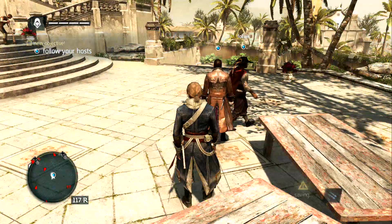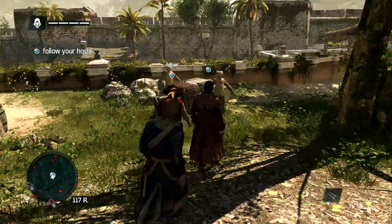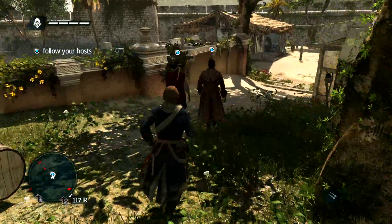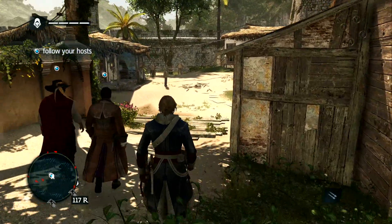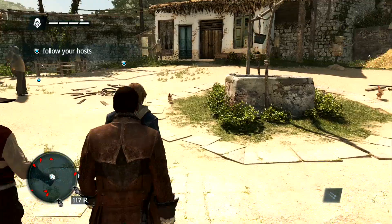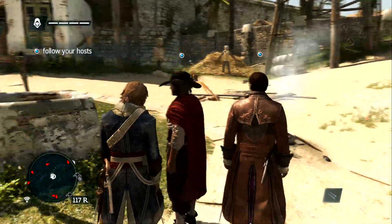Hey guys and welcome to another edition of my Assassin's Creed Black Flag walkthrough. In today's gameplay, as you can see, it's the second part where for some random reason I've got to show these guys — I think they're old assassins or something — tricks and stuff I can personally do with my character, which is basically teaching you how to do stuff you already know if you've played the previous Assassin's Creed.